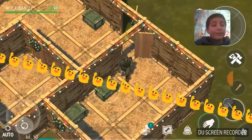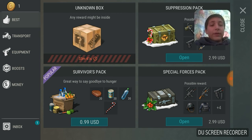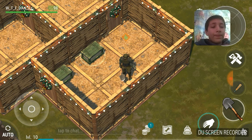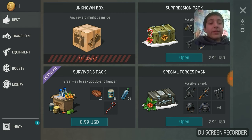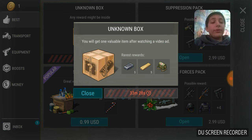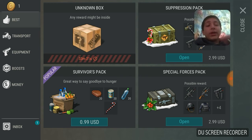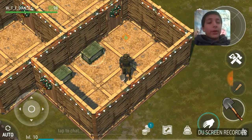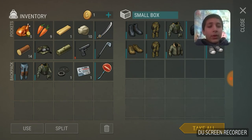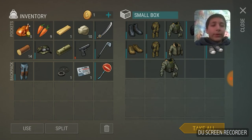If you go to the three little coin slots at the bottom and click it, it says Unknown Box. In an hour and 30 minutes you'll have a box — you can watch a video and get a free box. It's like a slot machine. I've also got baked beans ready and I'm going to put some armor in here real quick.